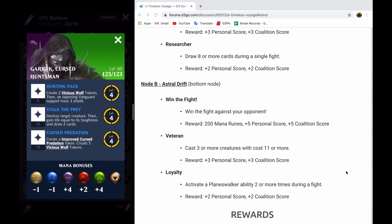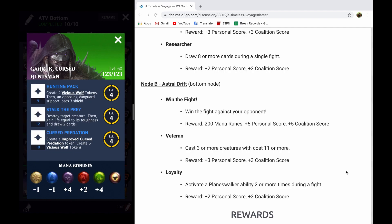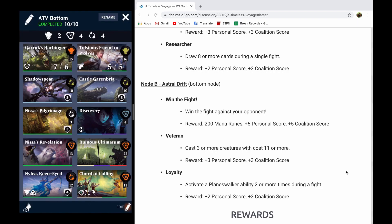The third ability, Cursed Predation, is actually the ability that I'm intending to get more out of, because that Cursed Predation token is going to give me this wonderful support that's going to give my creatures Berserker and Death Touch. It's also going to make it so that my non-human creatures get plus 4 plus 4 per turn, which means that the Harbinger is going to be buffing up every turn, and the more that it buffs up, the more mana it's going to be giving to the things it fetches. Because both of my creatures are going to have Death Touch, my opponent's creatures really stand no real chance of survival. I've got a lot of life gain between Shadow Spear, Toll Smear, and Garruk's second ability, Stalk the Prey.